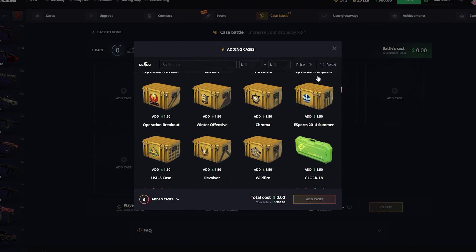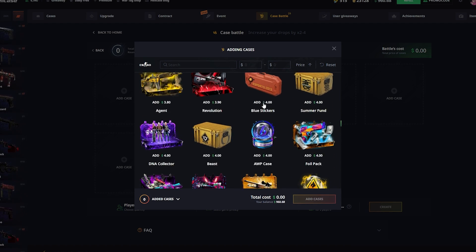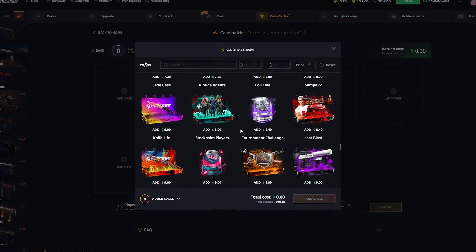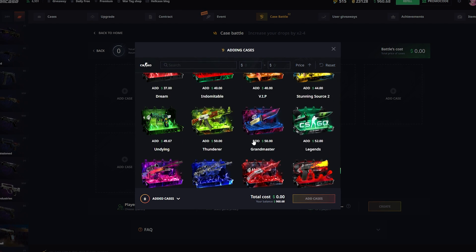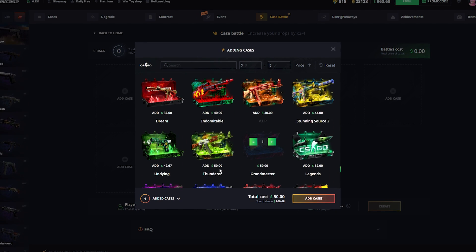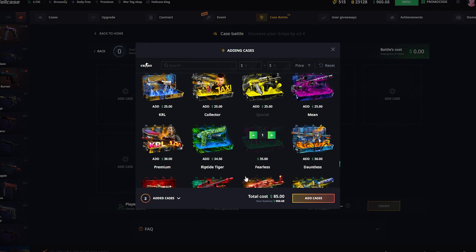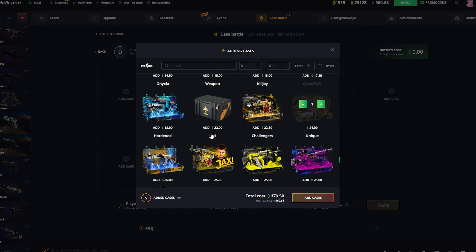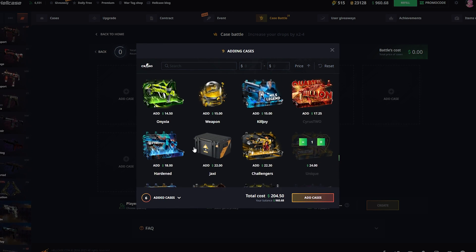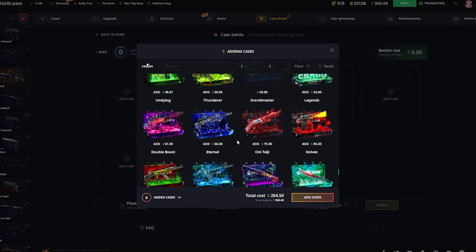I'm not really sure what I wanna add — I wanna make a big battle. We have $960, I'm ready to risk like $460 on the first battle. I'm gonna add some interesting cases. Let's add the VIP case, something I haven't opened a lot. Let's add the special case, let's add mean case, let's do the collector too. We still have $200 to spend.